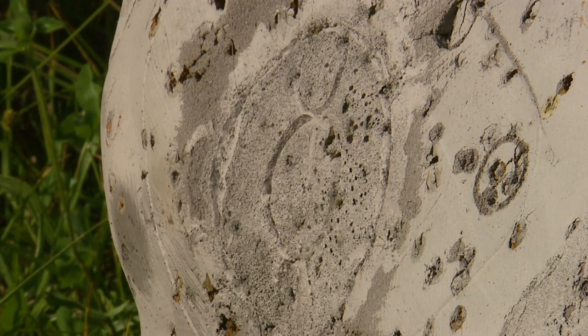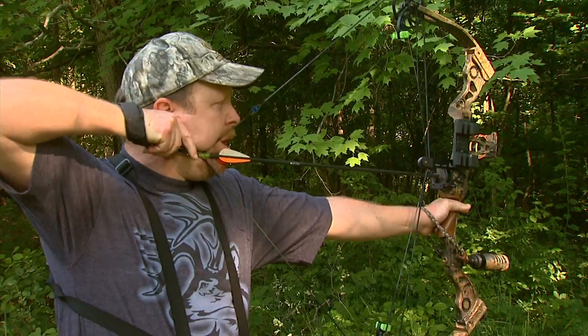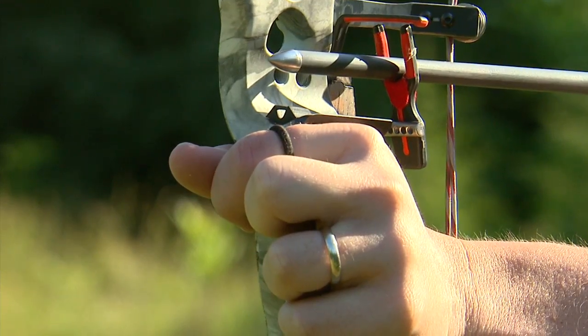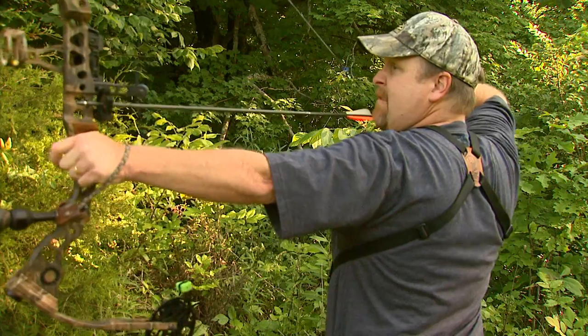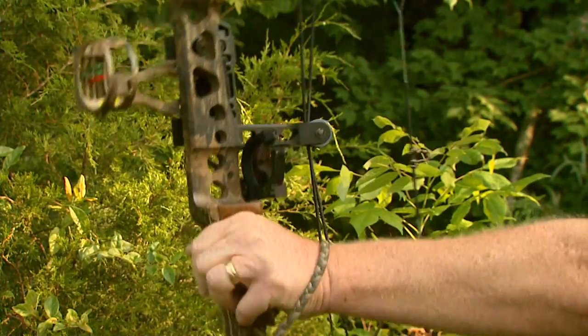You can shoot any equipment. In the pro class, you'd expect shots to be longer than the hunter class. We have two hunter classes: hunter A and hunter B. Hunter B is usually up to 35 yards max, the yellow stake. Hunter A goes out to 40-45 yards. For bow hunters, you shoot hunter equipment - fixed pin sights, up to five pins, any release, any arrow combination. The only limitation on hunter equipment is a maximum 12-inch stabilizer.